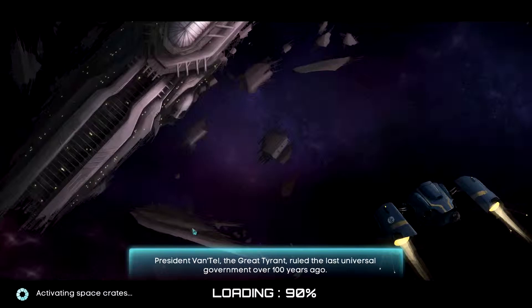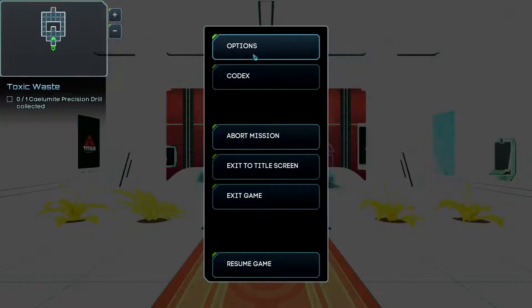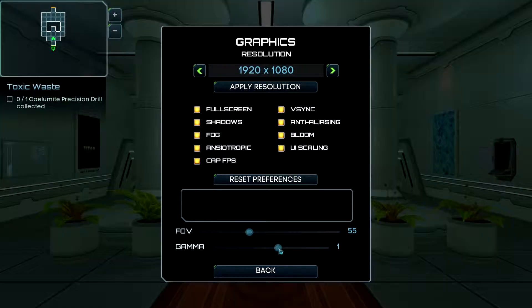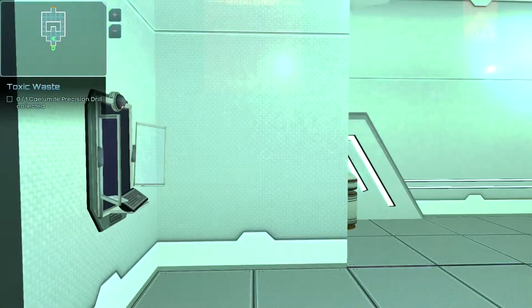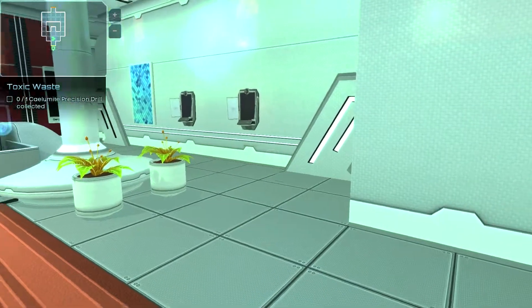I'm debating whether to leave the prototype at home because you cannot heal it, which is serious. Oh wow, I think we might be a little bit high on the gamma here. There we go, that's better - you should be able to see it at the station as well now.